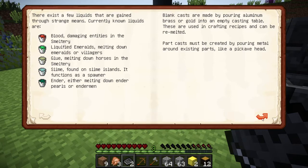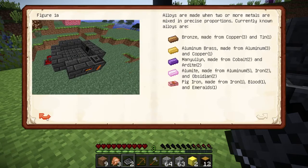On one of the earlier pages — is it where it says blood? The fourth click in, it's the page before that. It says bronze. So you can use three copper and one tin to make bronze. Aluminum brass is three aluminum and one copper. Manulin is cobalt and ardite — both found in the nether. It's blue and orange and you make the purple ore there. I like pig iron.